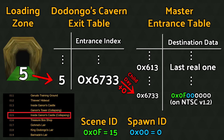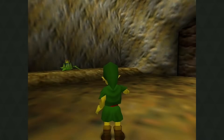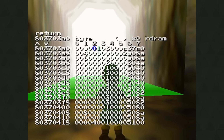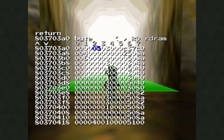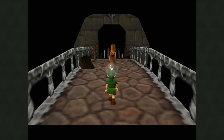So to summarize: a loading zone with exit index 5 inside Dodongo's Cavern will point past the DC exit list to the value 6733 in the scene's lighting data, which when interpreted as an index into the game's entrance table, points way past the table's end to load scene 0F, spawn 0 — the re-dead bridge right before the Ganon fight. We can test this with one small hack: taking a loading zone in Dodongo's Cavern with exit index 1 and changing it to a 5, it will use the fifth value in the scene's exit list, 6733, an out-of-bounds read into the scene's lighting data. As expected, simply by changing this one number, the loading zone takes us to collapse instead of Death Mountain Trail. Loading zones are not special polygons — we can do this exact same hack on any random floor polygon in Dodongo's Cavern.